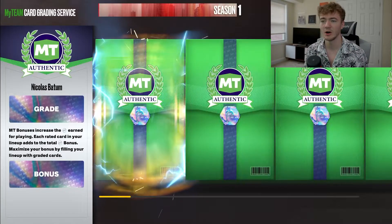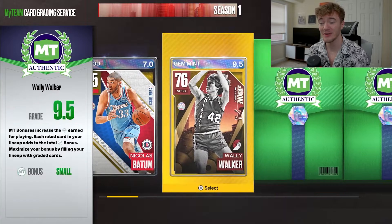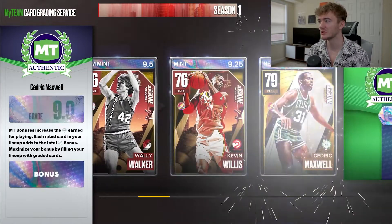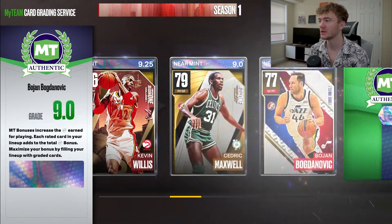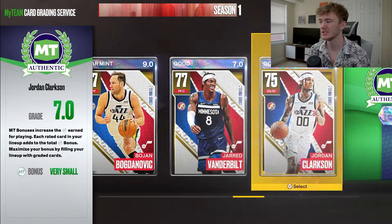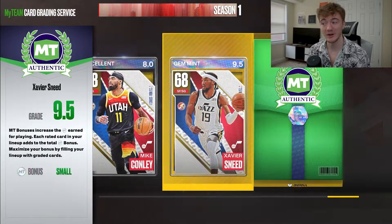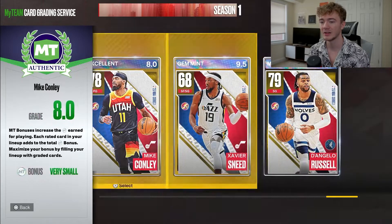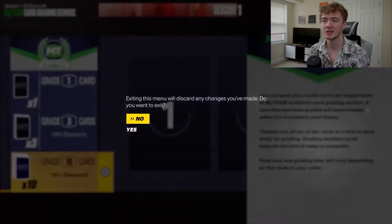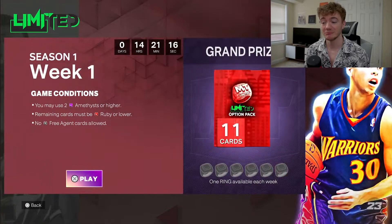I also sent some cards to the card grading service, so let's open those up and see if we get anything good. A 9.5 on Wally Walker — nice little medium bonus. 9.25 on Kevin Willis — small bonus. Near Mint on Bojan Bogdanovic. Good on Jared Vanderbilt. Jordan Clarkson with a 7.0 — not exactly fun. Excellent 8.0 on Mike Conley. Xavier Sneed a 9.5 but still only a small bonus. D'Angelo Russell a 9.25. The best we got is just a small boost — nothing crazy.